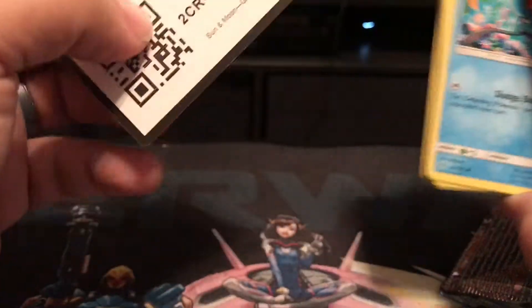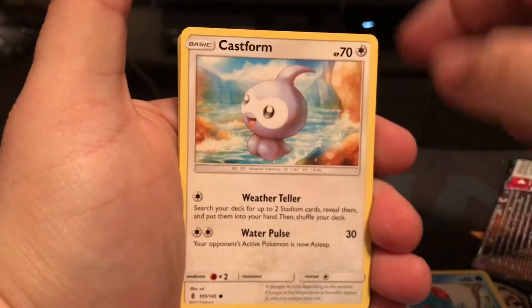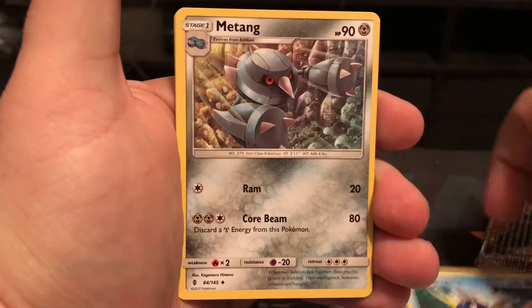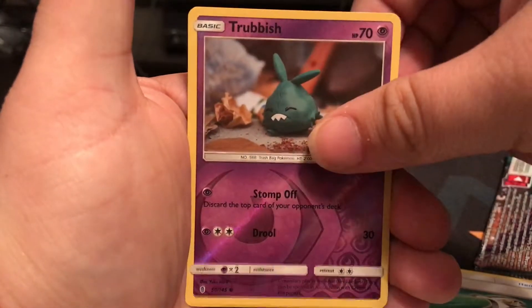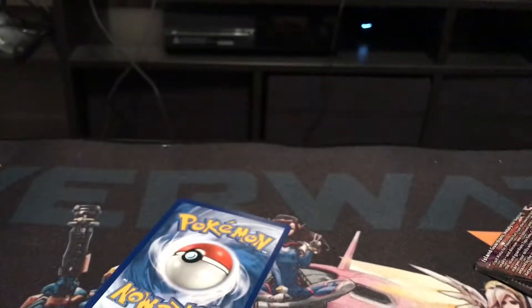Alright, Guardians Rising pack. One, two, three, energy, one, two. This pack starts off with Tentacool, Castform, Gothita, Patrat, Carvanha, Metang, Choice Band, Field Blower, reverse holo Trubbish, and then our rare is a Gothitelle.